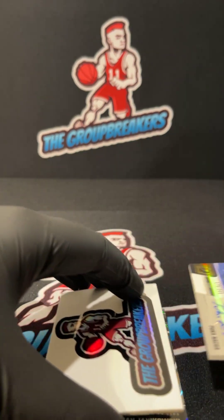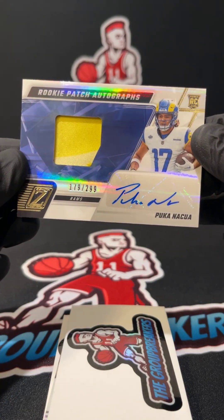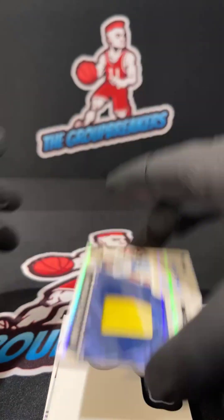Very nice — going out to the Rams, we have a Puka numbered 179, a 299 RPA, a little bit of two colors right there. Nice pull for Chad. There you go, Chad.